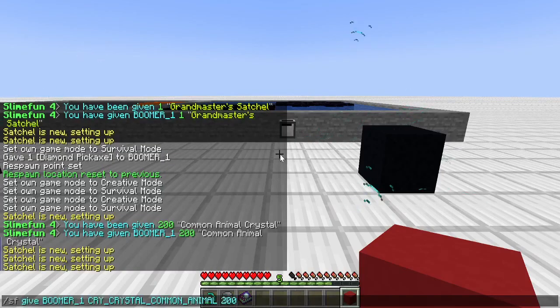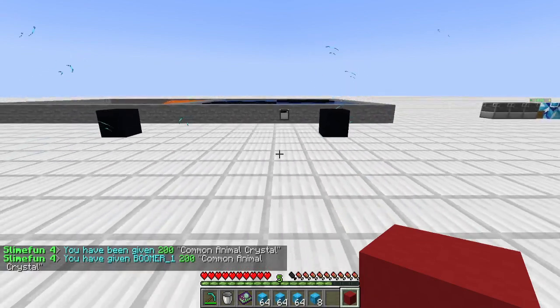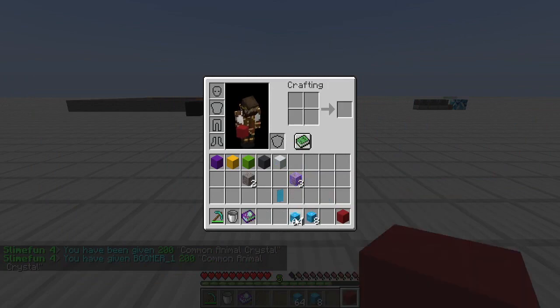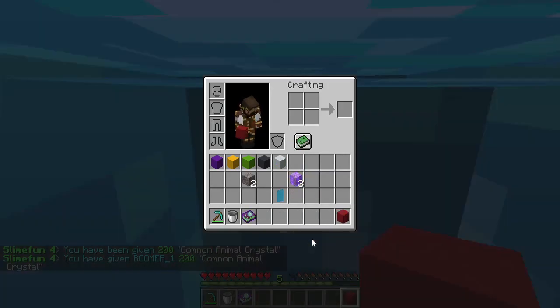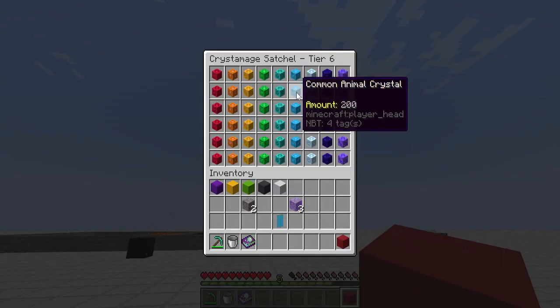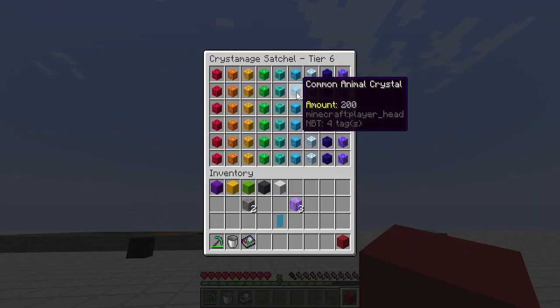We're going to give ourselves some crystals, get away from the void, and all you've got to do is simply pick them up — they're not going to go into my inventory, they go right into the satchel. Right-click and here we go — we've got 200 so far. I've had 1,400 in one slot and it didn't seem to be an issue. I'm not sure what the upper limit is, but knowing Sefi, it's probably pretty high.